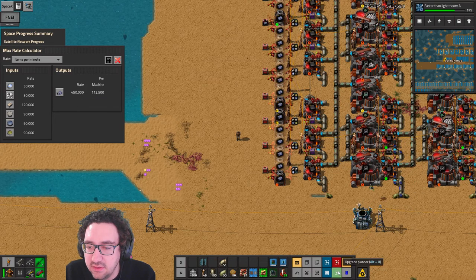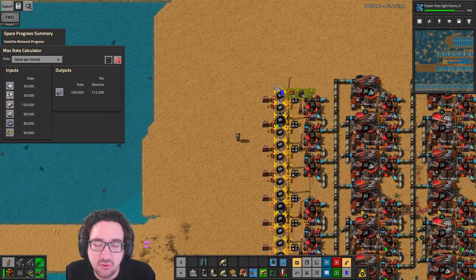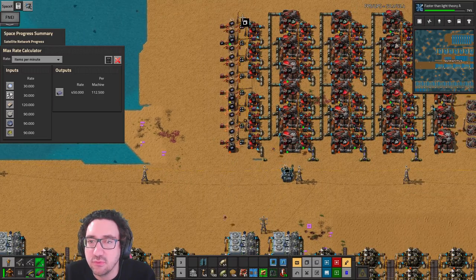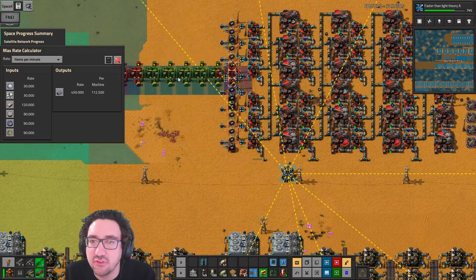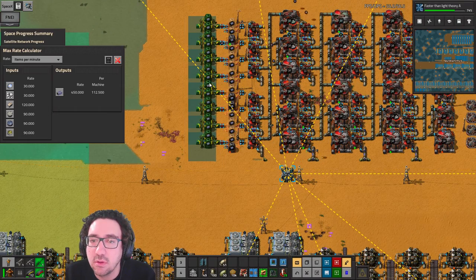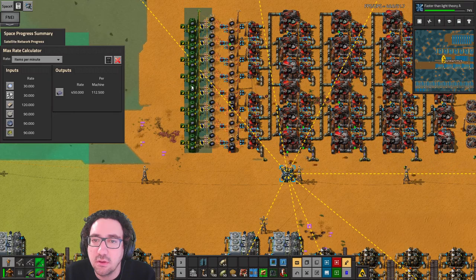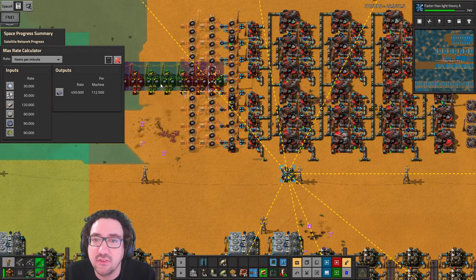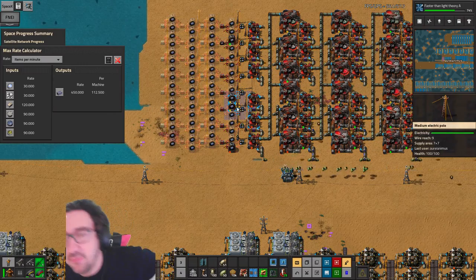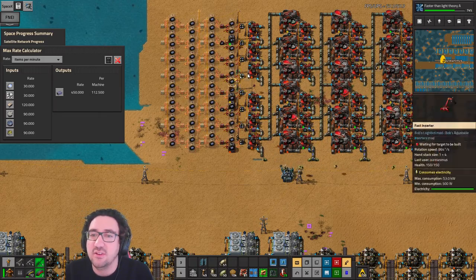So that means these are 16, that's gonna be like 16k — we're gonna need a lot more of these as well. Let's just set that up. It looks a little funky because it shifted this way but the chests overlap, which is nice.